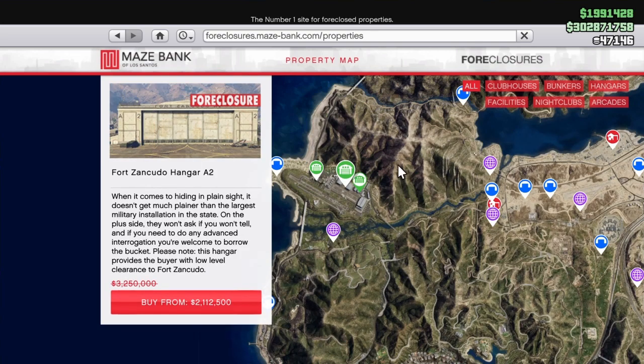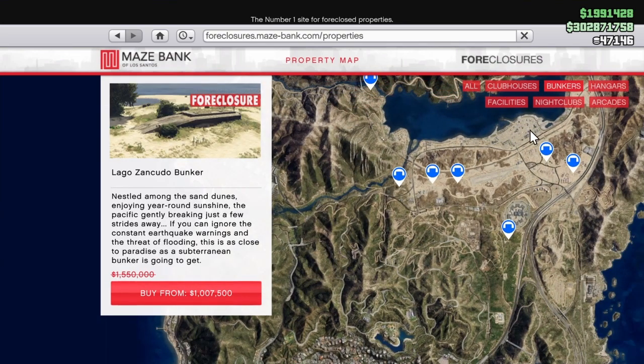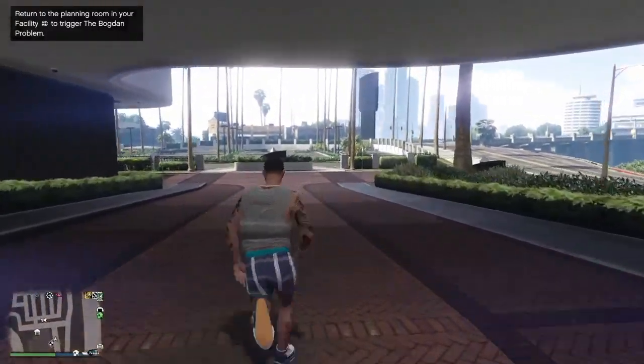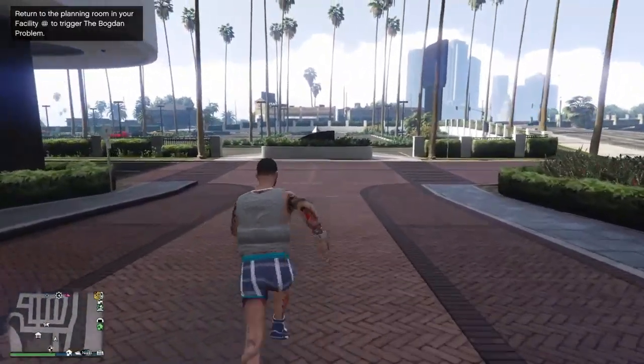Over at Maze Bank Foreclosures, you've got a couple of properties — the hangars are discounted, as well as the bunker and bunker renovations. Definitely get yourself a bunker if you don't have one.